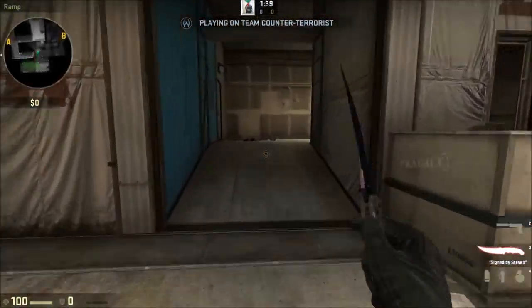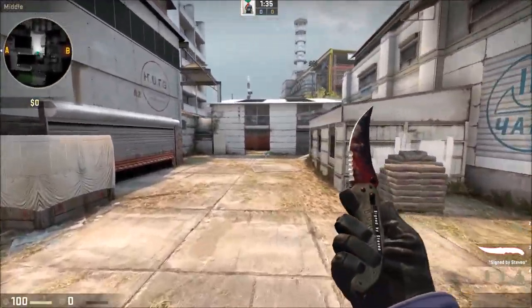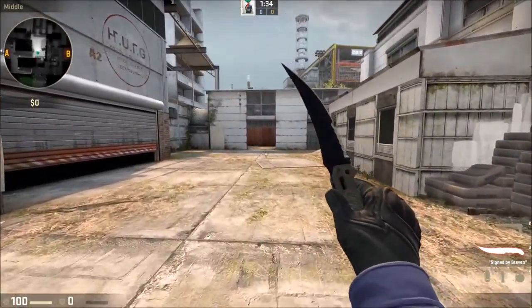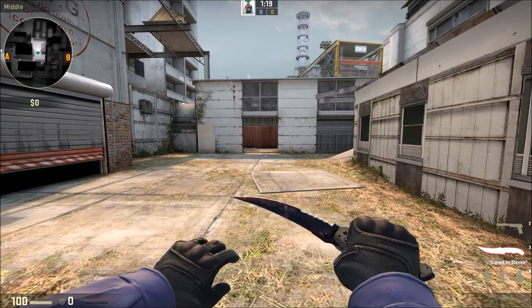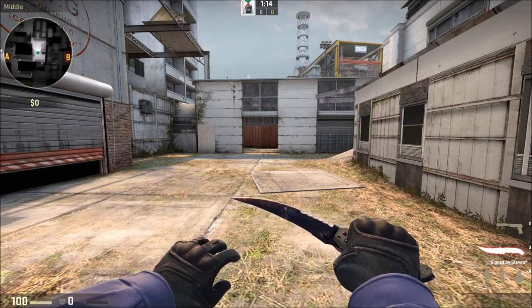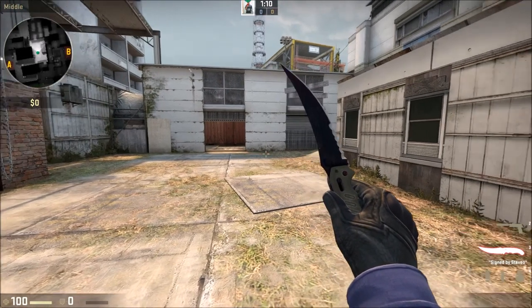Hello and welcome to the first episode of Smoke School. This is going to be the first in a series covering all the maps to basically cover all your competitive smokes on an intermediate level, so you can play matchmaking, FaceIt, ESEA, all those kind of things. Just to help you beginners develop your game and get a better understanding of the maps. I'm going to start off with Cache, just because I like Cache and I think it's quite a commonly played map.